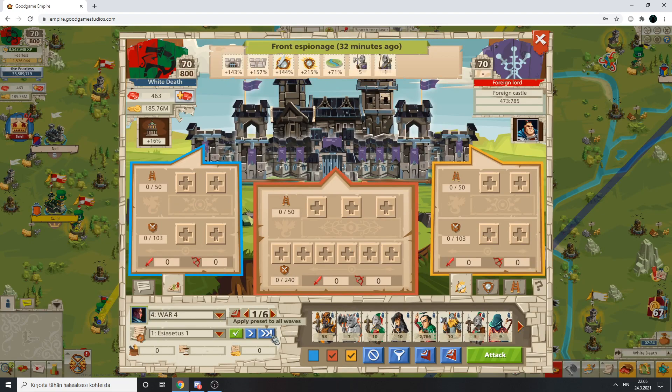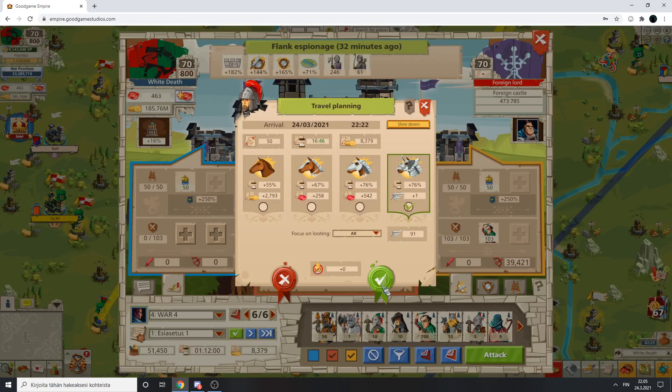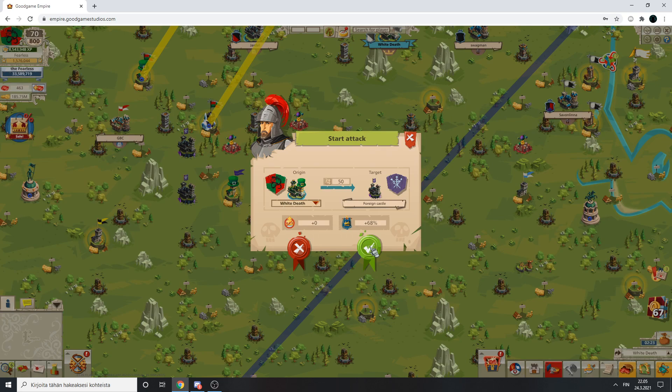We could go for the courtyard - for example, like this. It's really quick to attack and you don't need to use tools, which is pretty good. Better to save your best tools for the biggest castles.